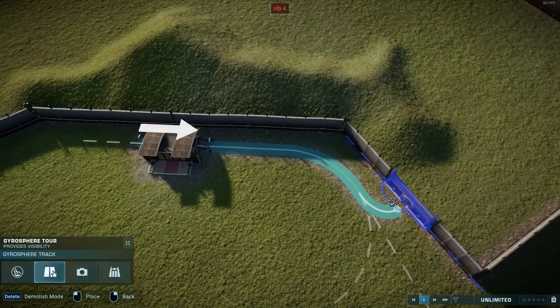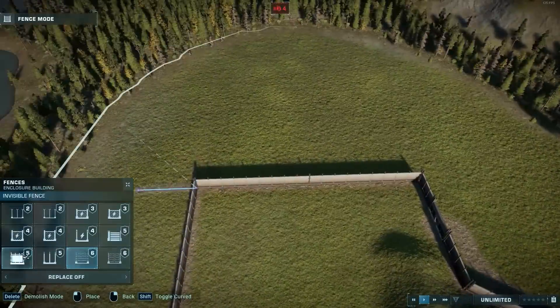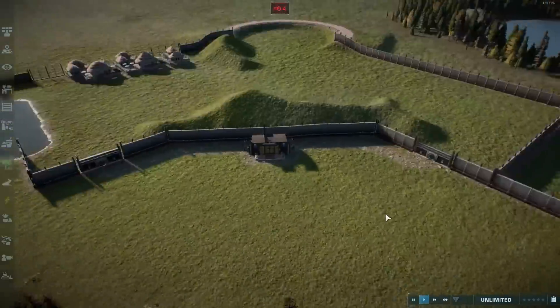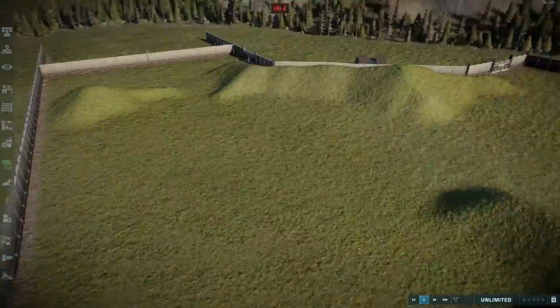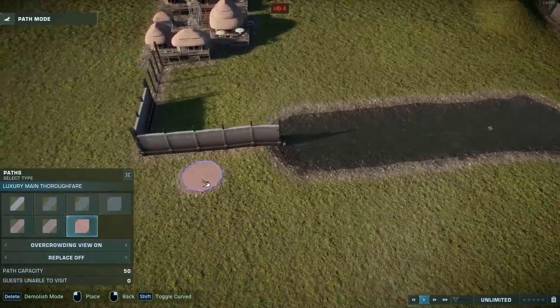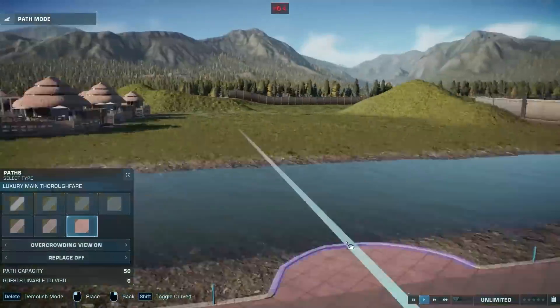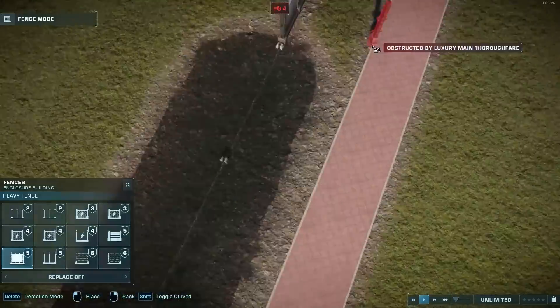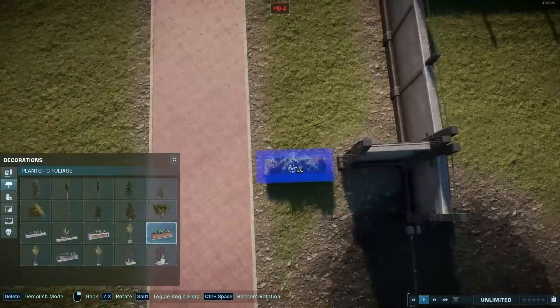This is the fourth and final way that guests can view the sauropods, and it's one of the more standard ways — and that's the tour. You can see I already thought about extending the exhibit over in that way, but obviously I didn't leave myself room for that. I would suggest that you maybe go a little bit bigger. So here we go back at what I call Water Avenue, and it is just a way to bring the sauropods really close to the guest path.